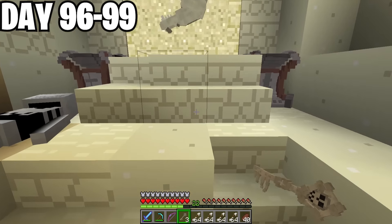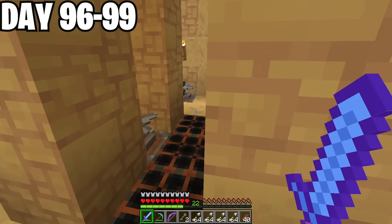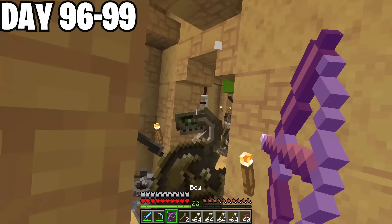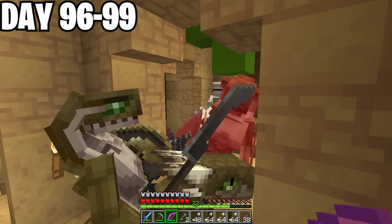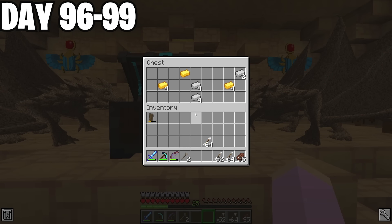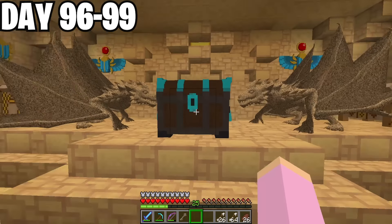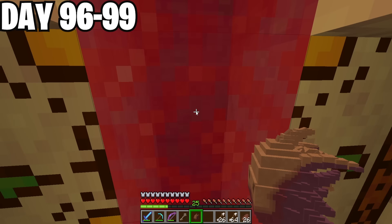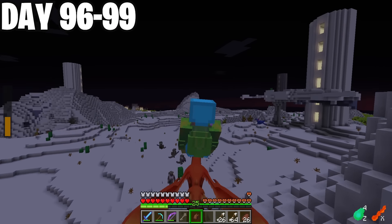I spent a few days gathering supplies and getting keys for the last dungeon. This dungeon is all about luck — some have the rex egg inside, some are empty. Thankfully I collected three tier 3 dragon keys so I have three attempts. I entered the dungeon and pushed through pesky bugs, cobra warriors, and mummies. Finally I had enough heavy door keys to head through to the end. I opened the chest — but no rex egg. On the second attempt, I made it to the end, opened the last door and the chest, and boom — we got the rex egg! I can't believe it — I really thought we were going to have to do it a third time.